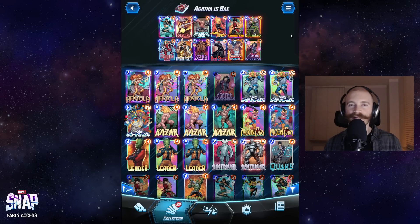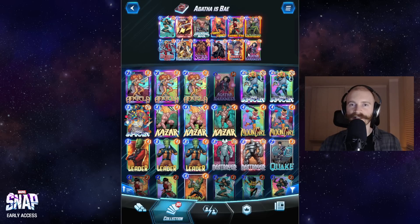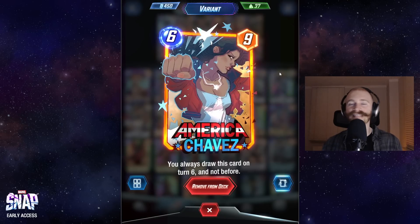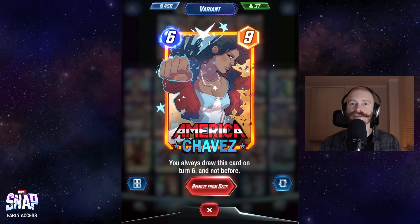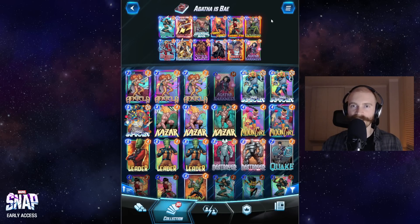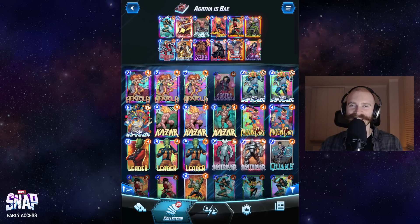The rest of the deck is fairly flexible. I'll explain why everything is in here, but feel free to change some cards if you're missing some or if you want to try something else. The only staple here is America Chavez. She just adds so much consistency in the deck because we really need Wave or Lady Sif on turn 3 to get rid of Agatha or cheat her out as early as possible so that we can take control over the game again.